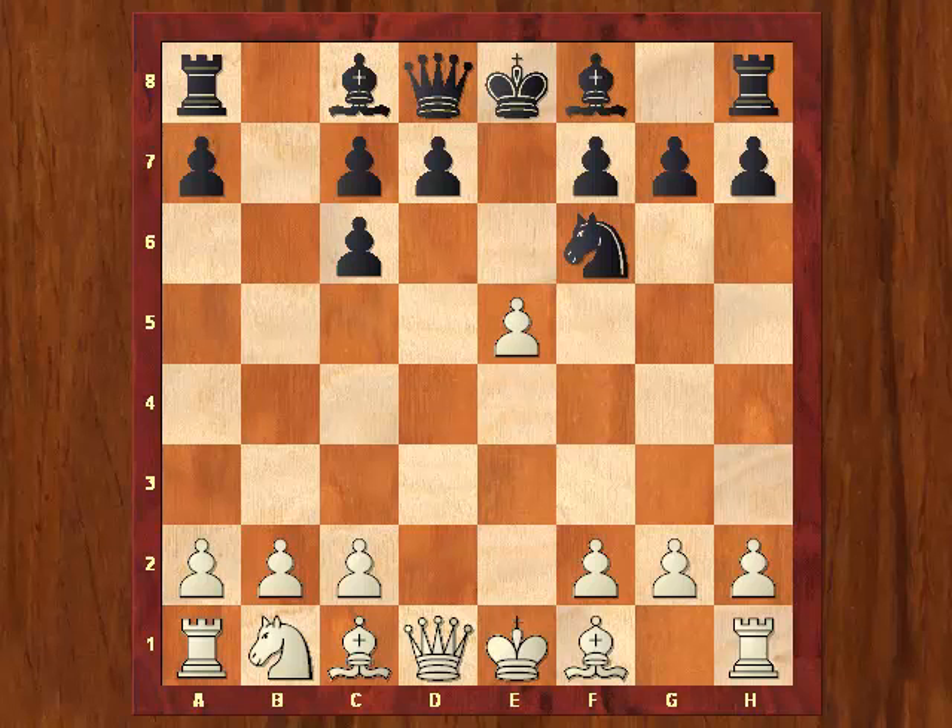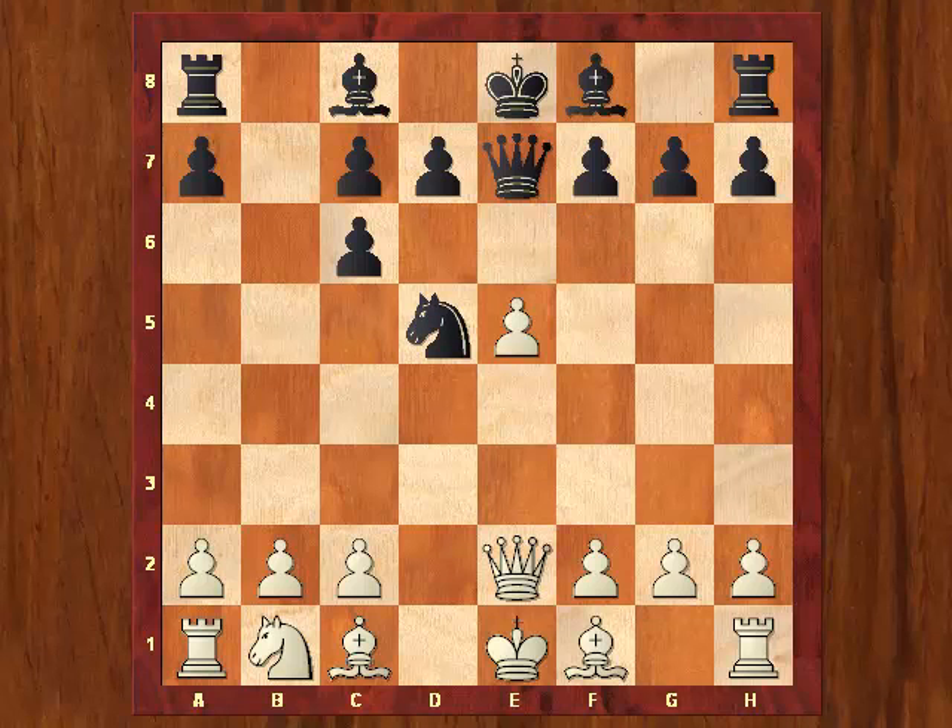Attacking the knight on f6, but for the moment black pins that pawn to the king on e1 with Queen e7. Now comes Queen e2, unpinning the pawn and renewing the threat to the knight on f6. So the knight jumps into d5, and now again white attacks the knight with c4, but here is a counter-pin yet again: Bishop a6.